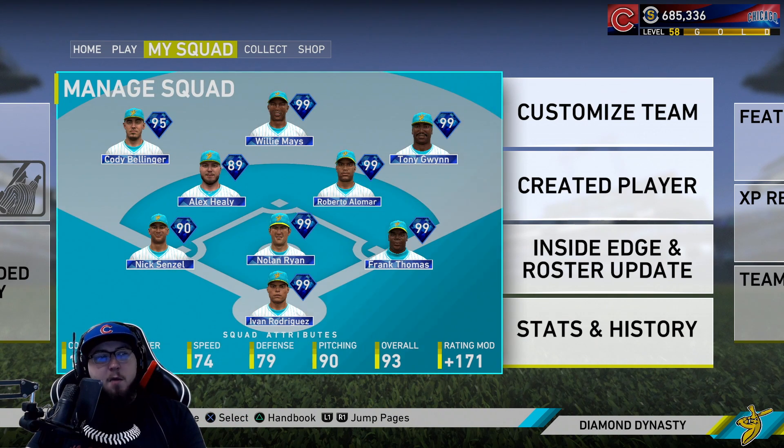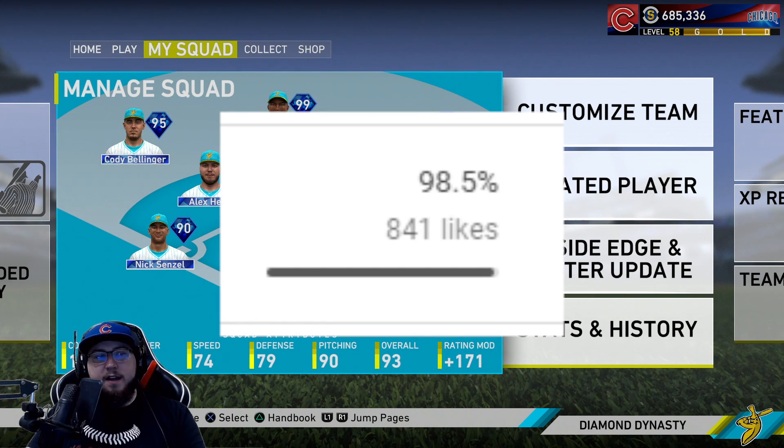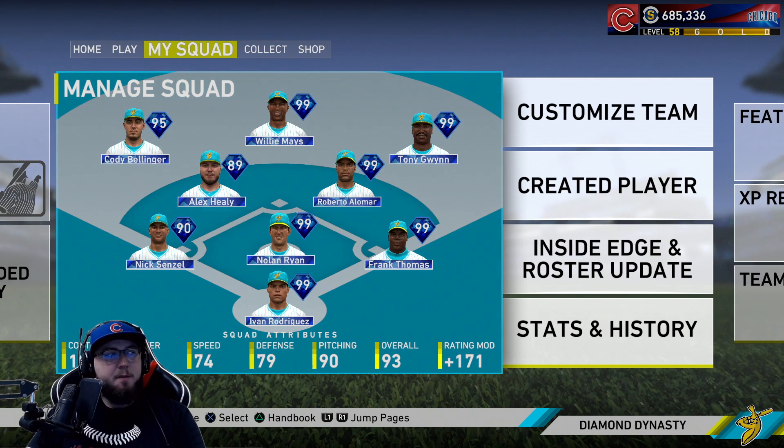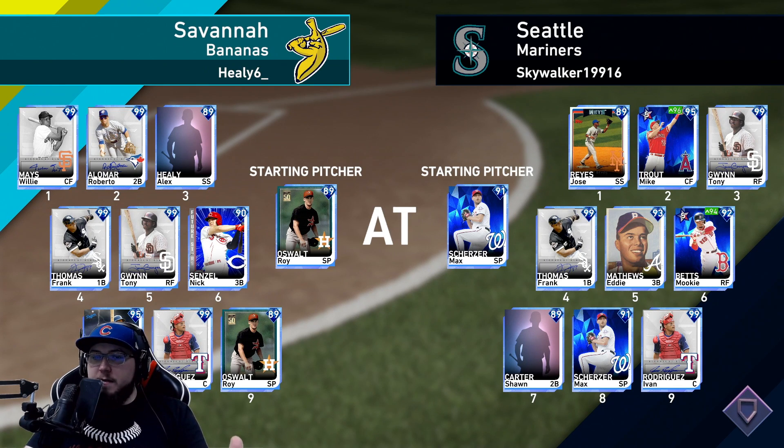Healy and Friends is recording tomorrow. At the time of recording, it's at 841 likes — need 160 more likes by tomorrow to get another upgrade, otherwise I'm only going to have one upgrade for the video. Go check that out if you haven't already. We have Roy Oswalt on the mound; we're going up against Max Scherzer. His lineup is Jose Reyes, Mike Trout, Tony Gwynn, Frank Thomas, Eddie Matthews, Mookie Betts as a creative player, and Pudge in the nine spot.